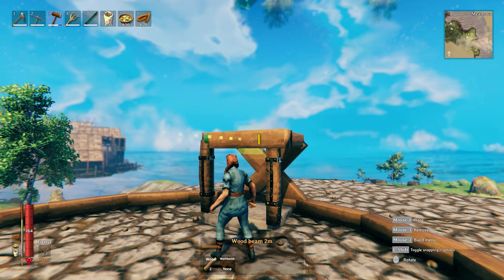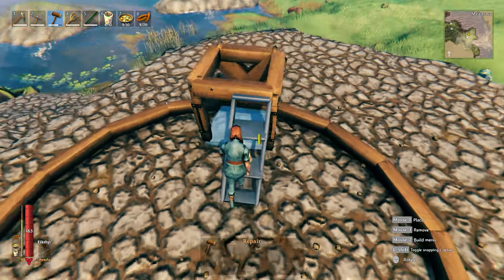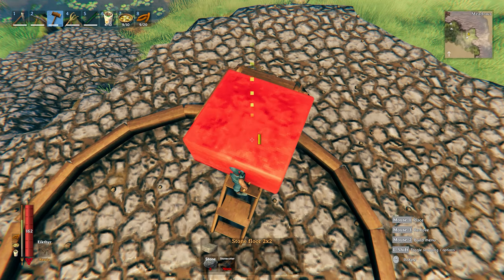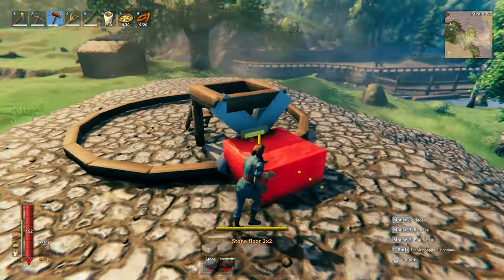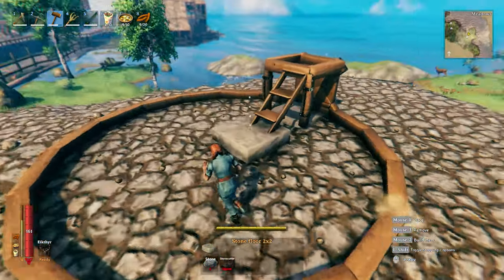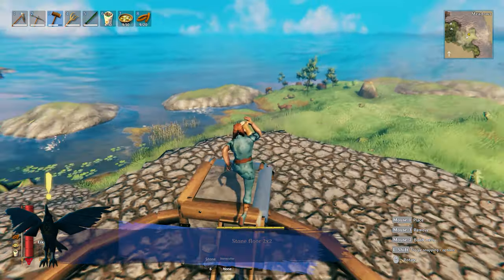We're going to need to use iron poles for these three parts as our support for the stone on top. We'll need a wooden wall to help us guide our stone floor into position, and we'll remove that later on. So now, let's place our stone floors. We have to place them manually because if we let them snap into position, beams are higher than the floors and it will not look good.